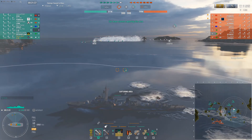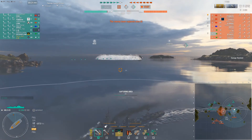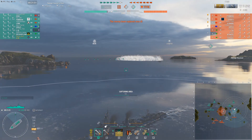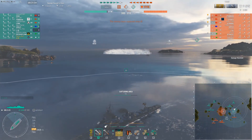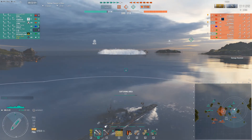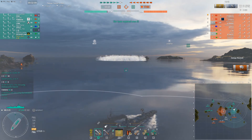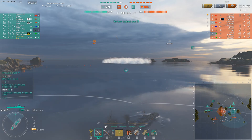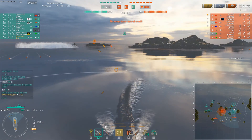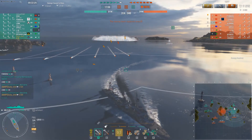He tries blind firing me in smoke and doesn't hit me at all, but I need to be aware that he is likely sending torps into this smoke screen. Now the Z46 popped his hydro before he came across the top of the cap, and he's close enough that he's going to be able to detect those torps far enough away that I will be able to dodge them. I am also going to make myself as skinny as I can towards where the Kitakazi will be sending those torps. Knowing that he had used his hydro acoustic search already, I am able to save mine for a more advantageous time. There's no sense using both of them at the same time, so paying attention to what your teammates are doing with their consumables can definitely help you out.